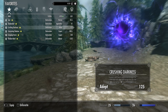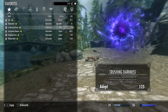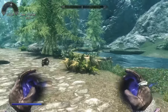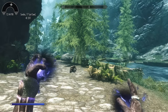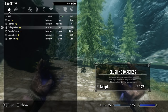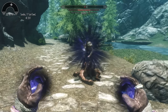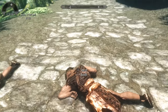Next up is Crushing Darkness. It summons a dark cloud of energy to crush the target. The crushed target suffers 14 points of shadow damage every 2 seconds for 18 seconds, and has a 50% chance to be staggered each tick. This is one of the more versatile spells — not only does it do damage over time, but it can also stagger the enemy. As you can see, there goes the stagger and there goes the points of damage.